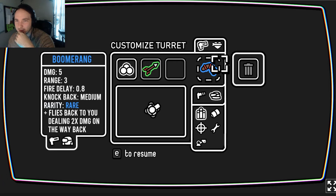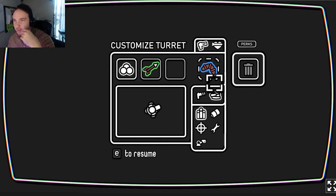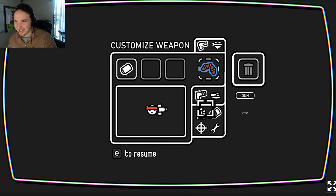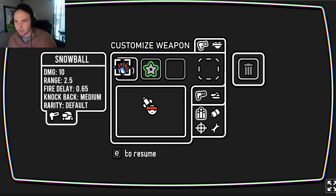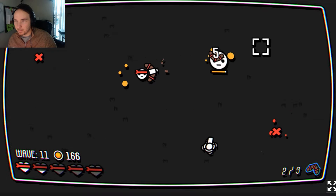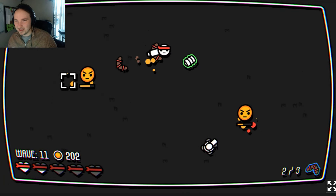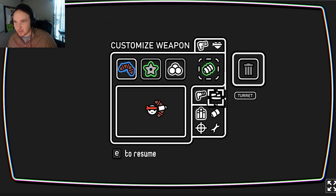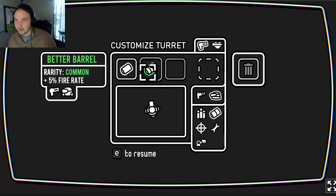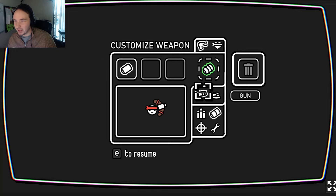Boomerang — knockback medium, flies back to you dealing two times damage on the return. So are all these weapon modifications? When do we get the other modifications like sight mods or legs? I'll just give it to my dude. A yellow enemy — we turned him into gold! Plus five percent fire rate — we finally got a different modification. Let's put it on the turret, or actually maybe I want to keep all these for my main character.